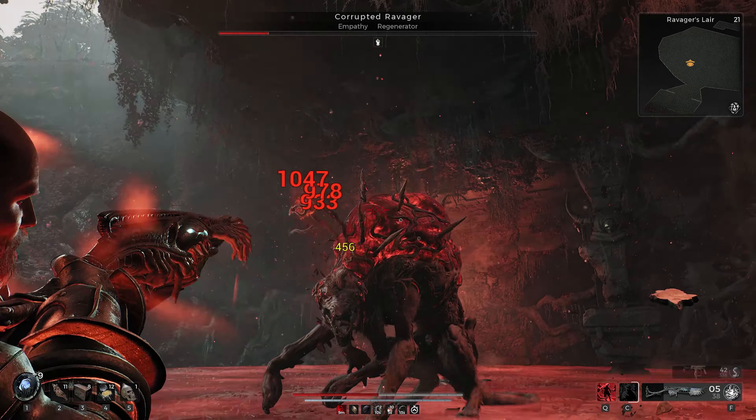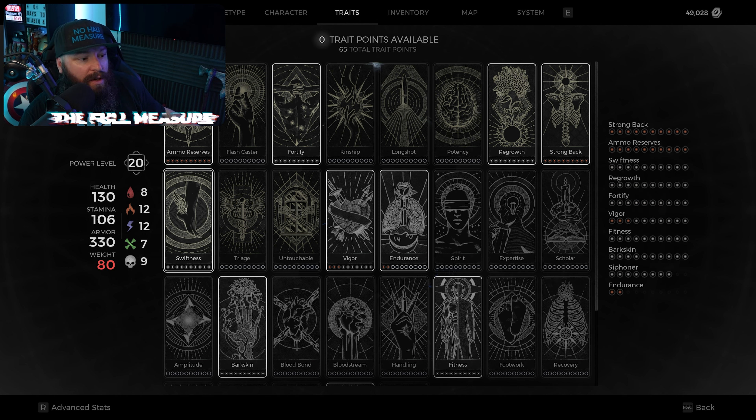For the traits: we get Ammo Reserves and Strong Back from our archetype choices. Our first 10 points go into Fortify to increase our armor effectiveness even more — that's how we get the super high damage reduction value in the build. Then we take Regrowth, which gives passive health regen. This works alongside the lifesteal we have and is one of the reasons this build is so good at bouncing back. Keep in mind you are inflicting a lot of damage on yourself by dodging — about 15% of your HP every time — so you need a way to refill that, and Regrowth really helps.